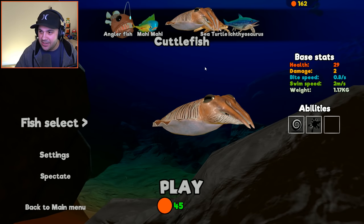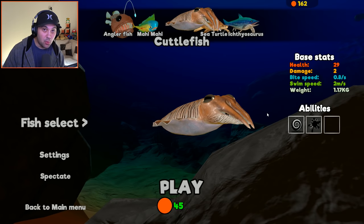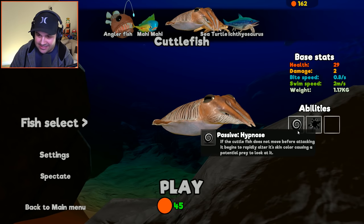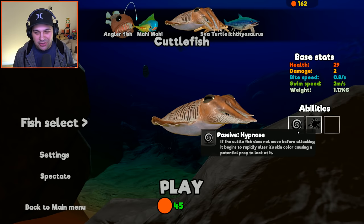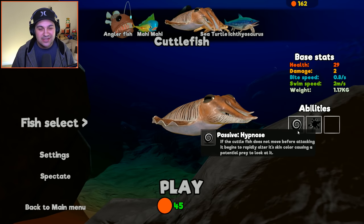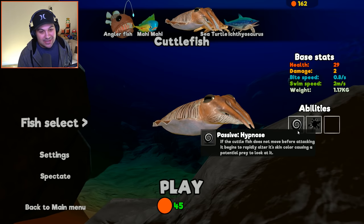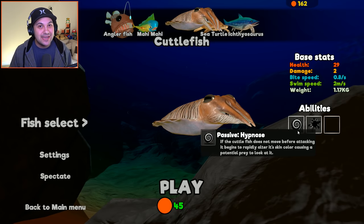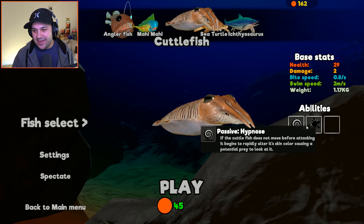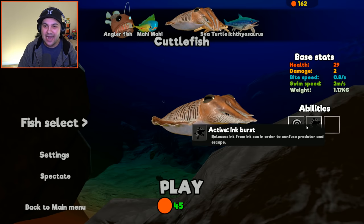Here's the cuttlefish. You can see his base stats: his health is 29, damage is 2, which is actually pretty good. But the real cool thing about the cuttlefish is his abilities. He has this thing called Hypnos — if the cuttlefish does not move before attacking, it begins to rapidly alter its skin color, causing potential prey to look at it and be drawn in like a tractor beam. That's what happened to us when we were playing as the sea turtle. And of course we also have the Ink Burst, which allows us to escape from predators. I'm very excited to play as the cuttlefish!